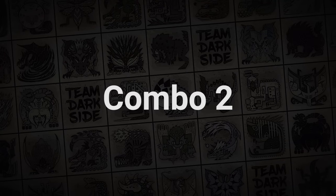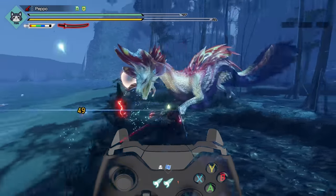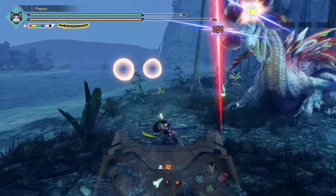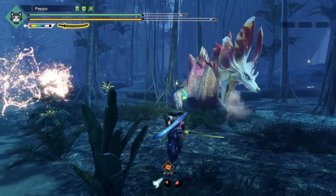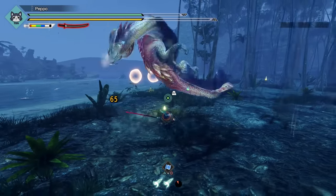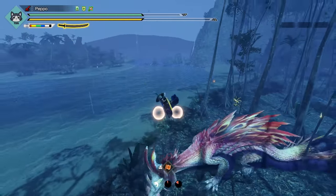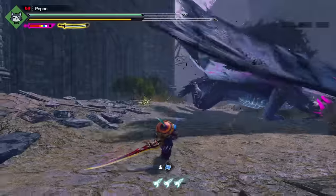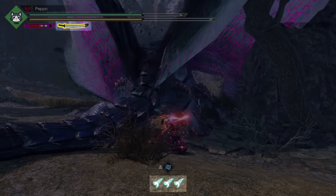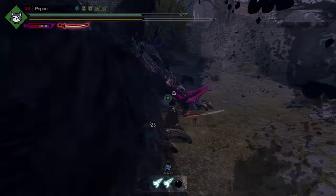The second combo is a great damage dealer when you have an appropriate opening to use it: the Sakura Slash–Helm Breaker combo. In order to perform this combo you will need to Switch Skill Swap after Sakura Slash and simply follow up with the Helm Breaker. Notice that you can cancel the last part of the animation of the Sakura Slash with the Switch Skill Swap — it seems like the devs actually intended for us to do that. Also note that you will need to have at least a yellow Spirit Gauge level and two Wirebugs at your disposal to execute this combo.